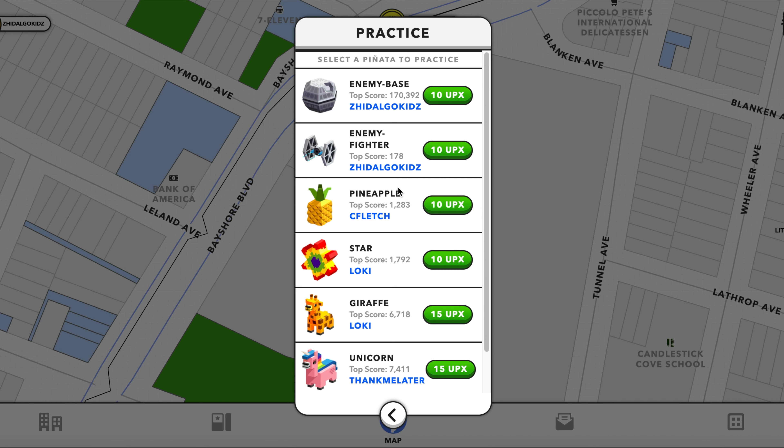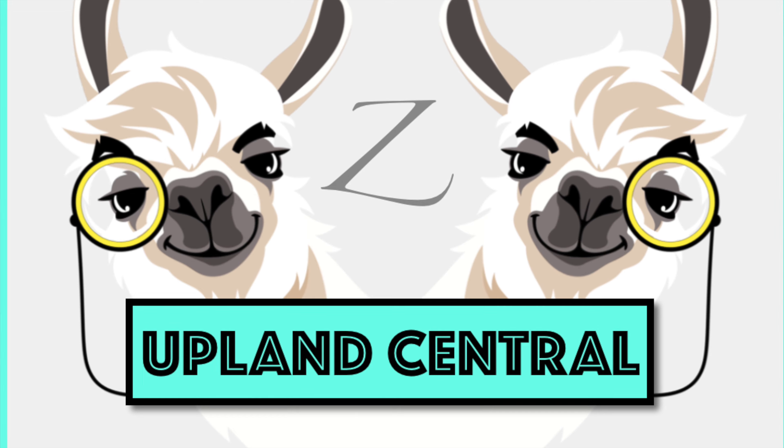You can try to get the top score. Maybe there'll be some community events where people post to see who has the top score before or after the event to get a few free UPX. Go over to the practice piñata screen, try the enemy base, try the enemy fighter, and hopefully come May the 4th we'll all be ready for that free UPX if we can find it in-game. If you have any questions please let us know, please like and subscribe. This is the Hidalgo Kids with Upland Central — have a great day, bye!